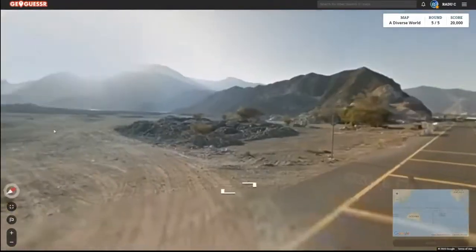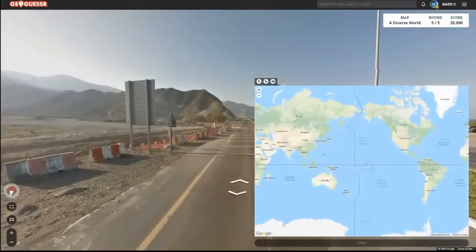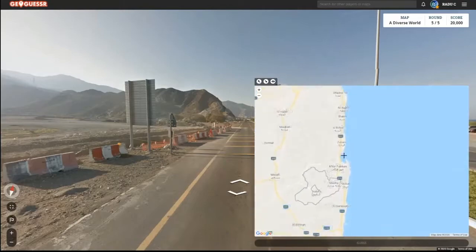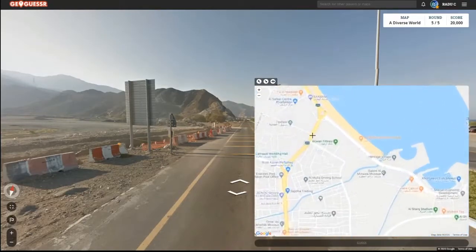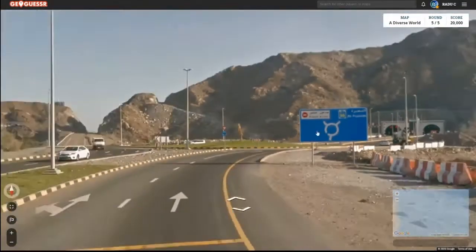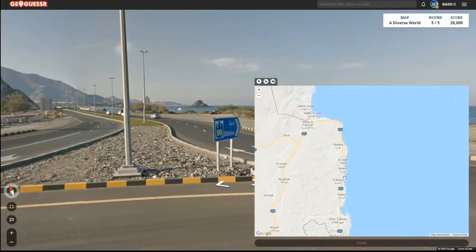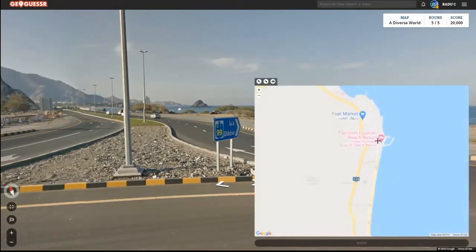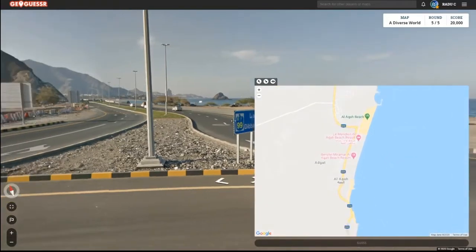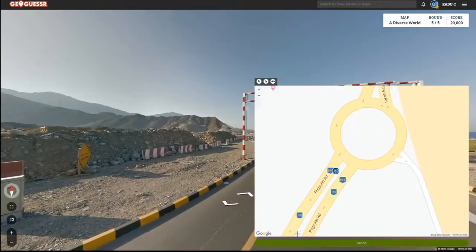Now we're in the UAE. We have Fujairah here and we also have the coast to the east. I start looking for a tunnel because we started right next to one. Then there's Diba, so we're somewhere in between Diba and Fujairah on this coast. There's the tunnel and there's a roundabout, so I just go back to the start — we started south of the roundabout, and there we go.